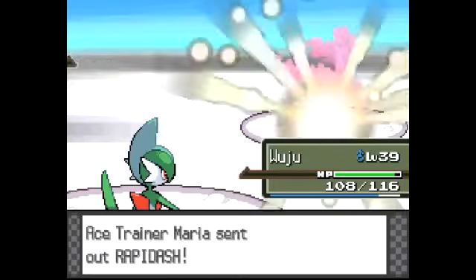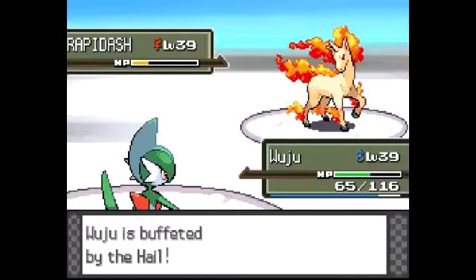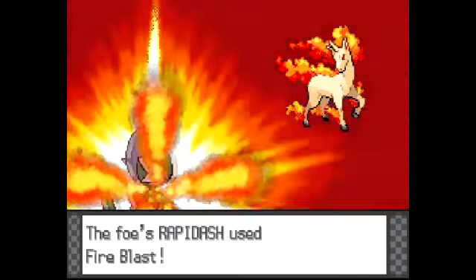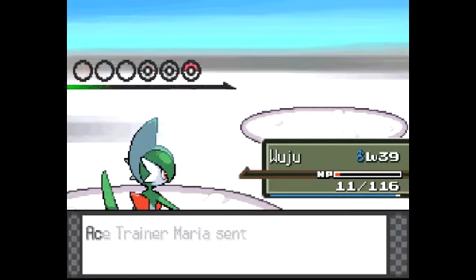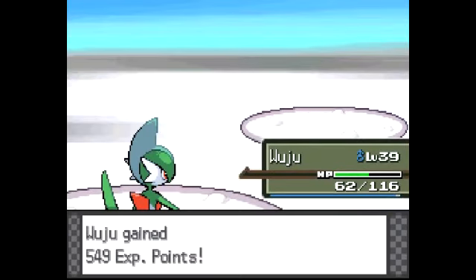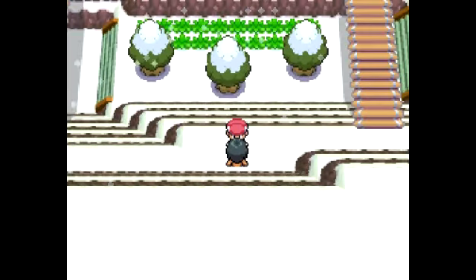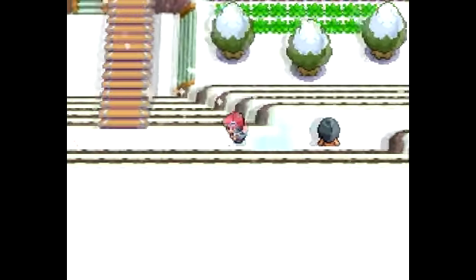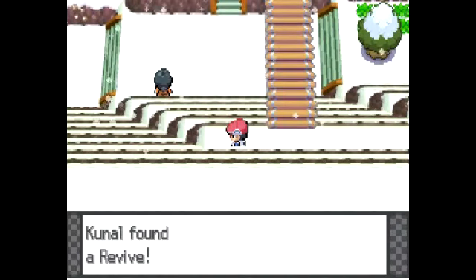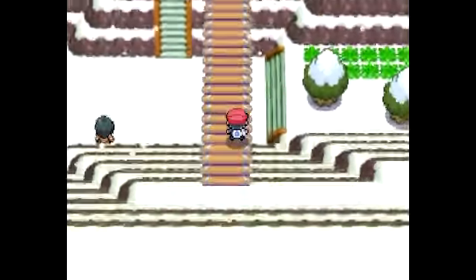And we have a Rapidash. If you guys leave a like, it would actually help appear on the homepage. Let's go ahead and kill this thing off. We're almost level 40, actually. I'm trying to get everybody to level 40. Let's go ahead and kill this thing off with a Drain Punch and suck all our HP back up. That's really nice. If you guys leave a like, it is more likely to appear on the homepage. I also go around liking videos - sometimes I don't even watch them and still like them.